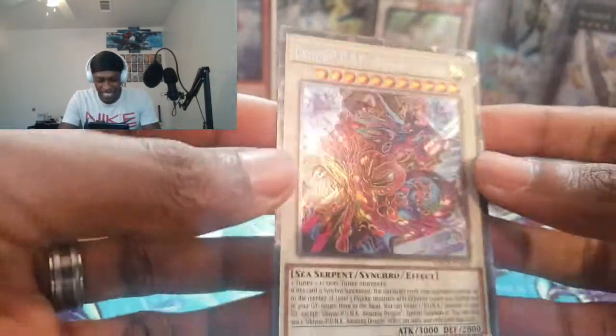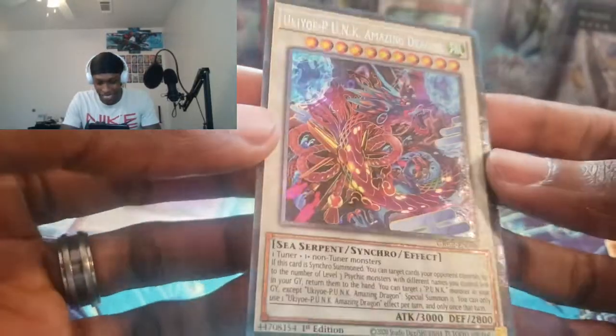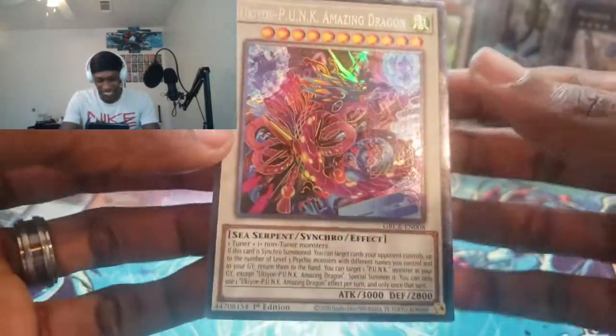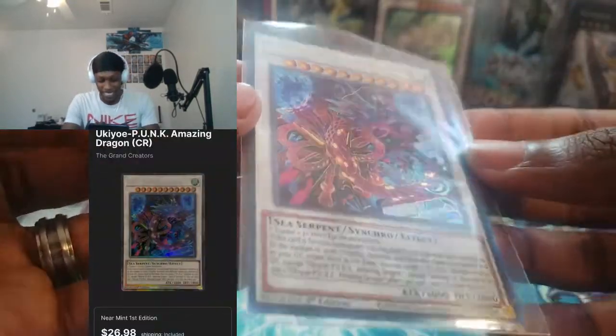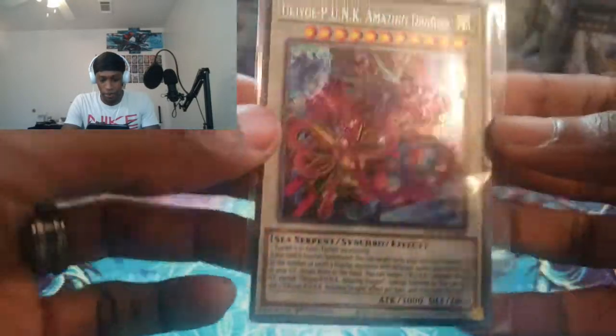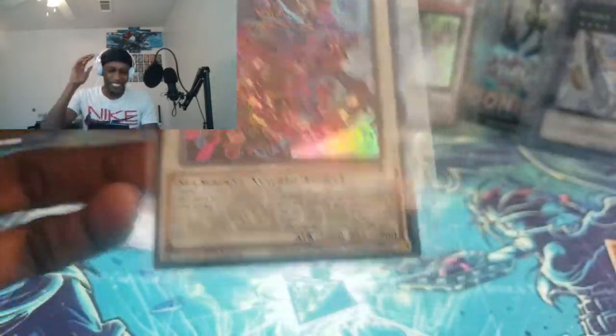We got a Collector's Rare — Last Pack Magic! We got the Punk Amazing Dragon! That is crazy — Last Pack Magic! Let's go! That's wild. It's not the Collector's Rare I wanted, guys, but it is a Collector's Rare. The center is off from left to right, but still nonetheless it's pretty wild. We got a Collector's Rare — that is fire!